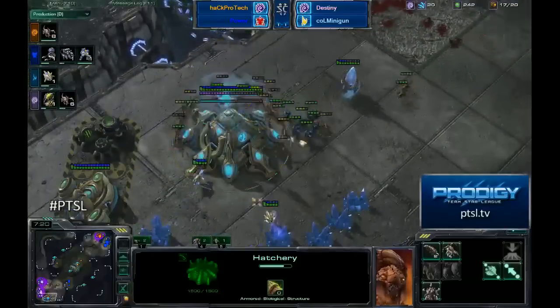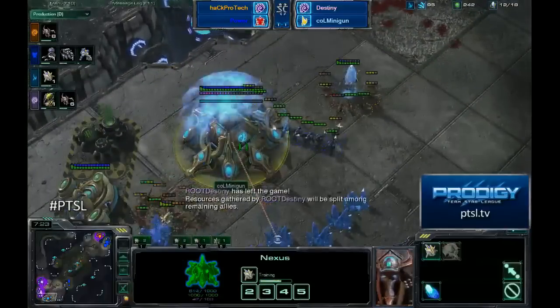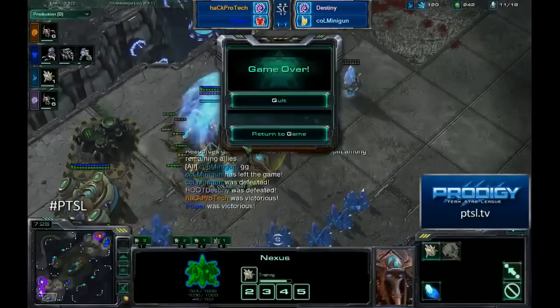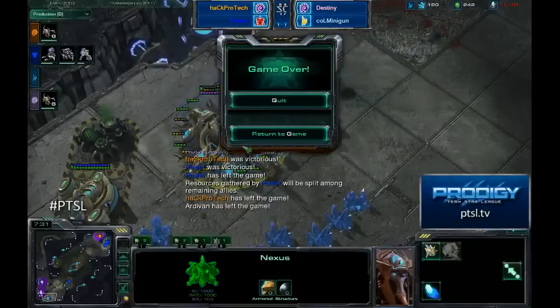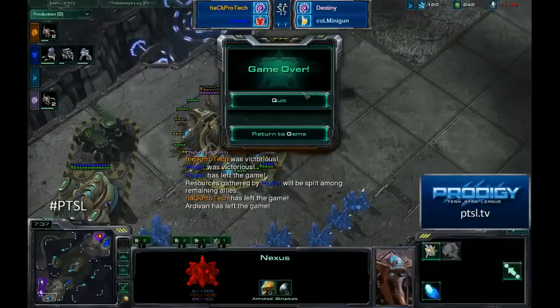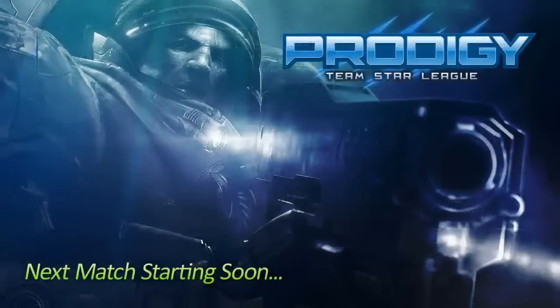Destiny has left the game! That is going to be GG for Minigun as well. ProTech and Power advancing in the BTSL - PowerTech still in the lower bracket, managing to stay off defeat there. That was a very well-played game by Destiny and Minigun in Game 2 - specifically Twilight Fortress was a heck of a game. PowerTech advancing. I believe they'll be facing SubSuns - they're the only ones left in the lower bracket.